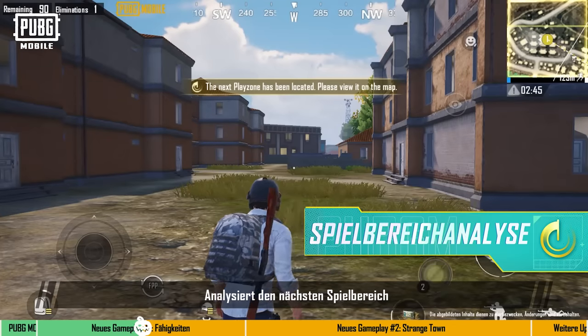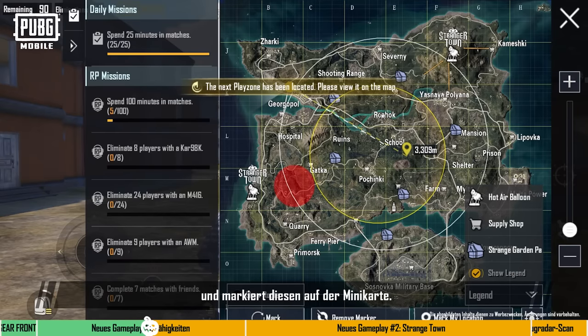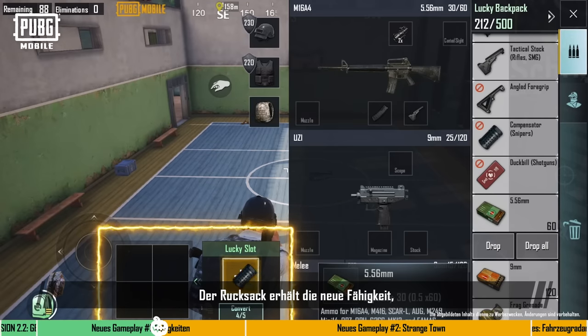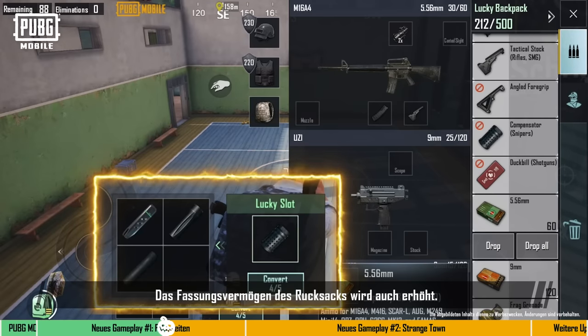Play Zone Analysis: Analyzes the next play zone and displays its location on the mini-map. Lucky Backpack: Gives the backpack the new ability to convert items into another item of the same type. It also increases the default load of the backpack.